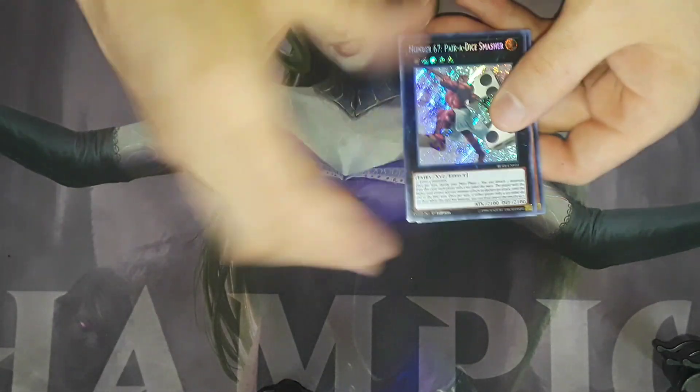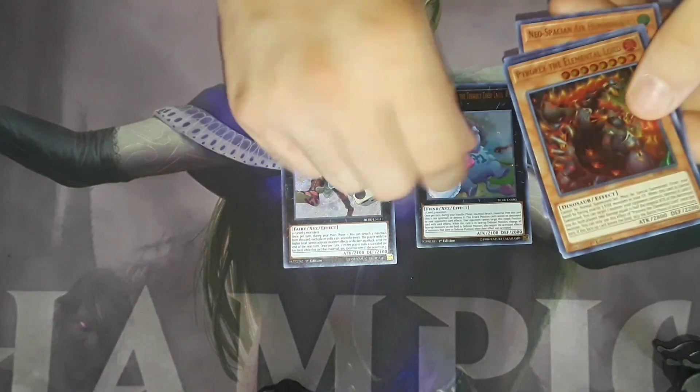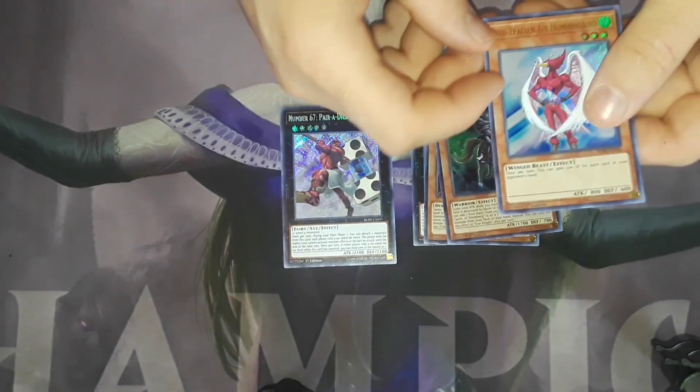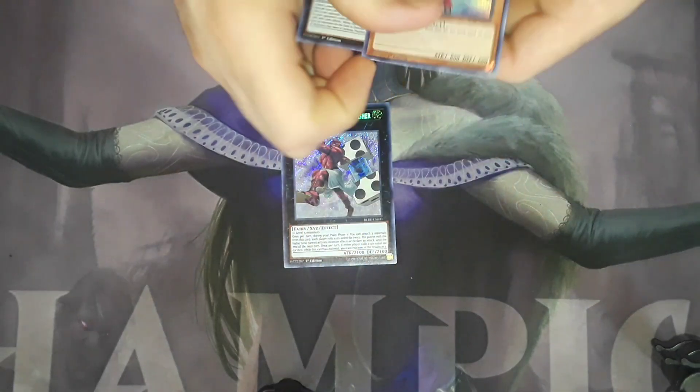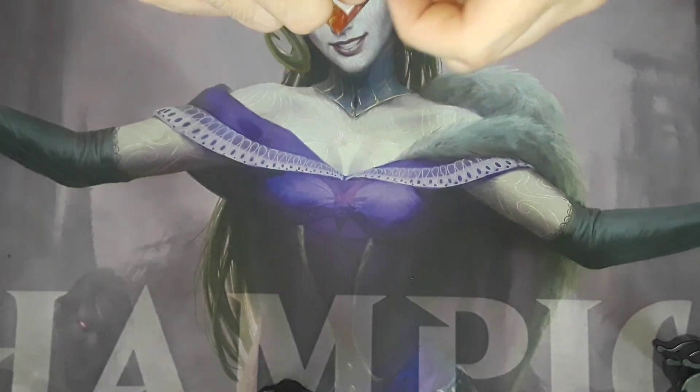We got a Number 67, Paradise Smasher, a Baguska, Proxene the Fire Elemental Lord, an Iron Knight, and an Air Hummingbird. I'm still ecstatic about those two Gumbler Dragons right there.